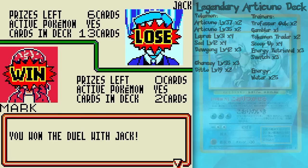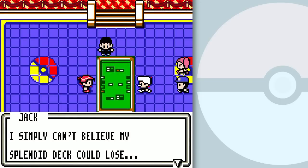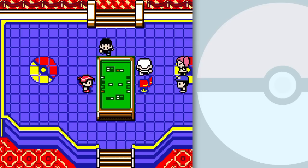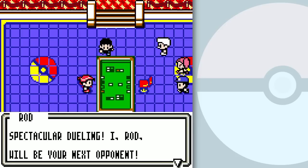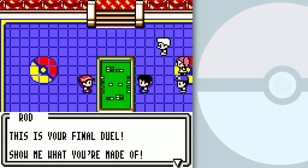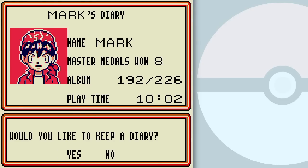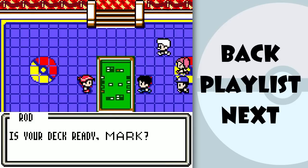Now I've gotta prepare my deck. I simply cannot believe my splendid deck could lose — it is a mortifying thought. But it appears you are better than I. Now, on to your final test. Spectacular duel — I, Rod, will be your next opponent. The last guy, and he's the Dragon Master — he's got Charizard, Gyarados, and the Legendary Dragon Knight as his Ace Pokémon. You might want to prepare your deck accordingly. But for now, I'd like to save my game and prepare my deck off-camera. Because this is your final duel — show me what you're made of. My deck is not ready, so with that, I'm gonna end this part here. I hope you enjoy and I will see you in the next part!